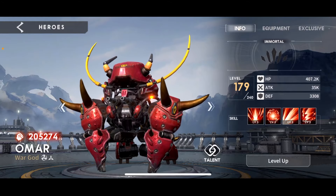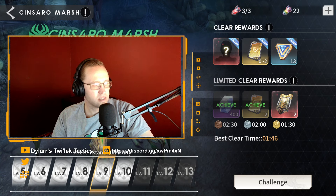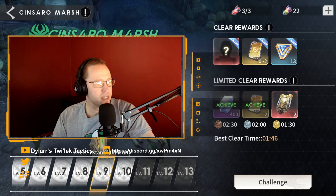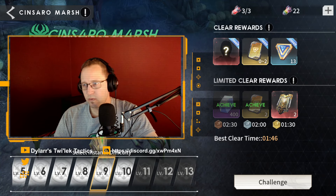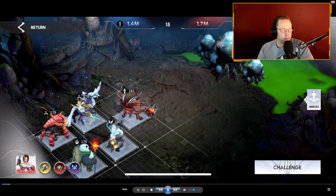So that is Omar - you have him, I have him, everybody has him. Here's how you build him. Now let's check out some gameplay. The only place I really use Omar now is Sinsaros Marsh - I think I'm saying that right - level 15. We're going to use Omar on manual, and I'm also doing it on my free-to-play account. I actually just cleared this today, which was timely because I also wanted to make a video on Omar. I was scratching my head on where I could show you some actual real-use footage for him.